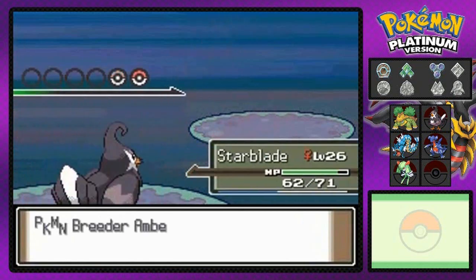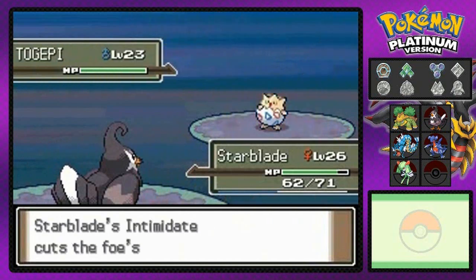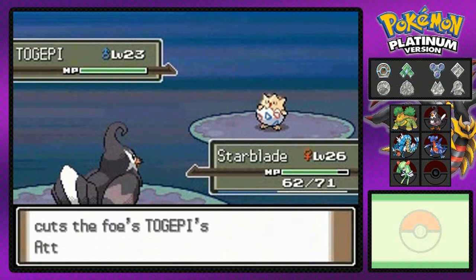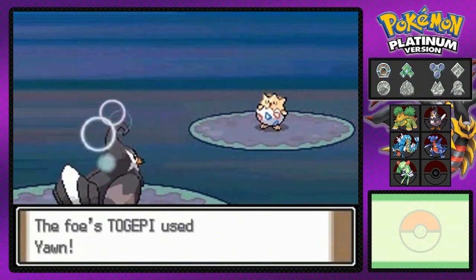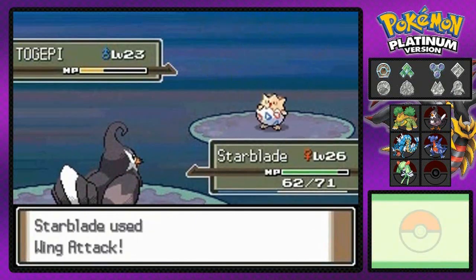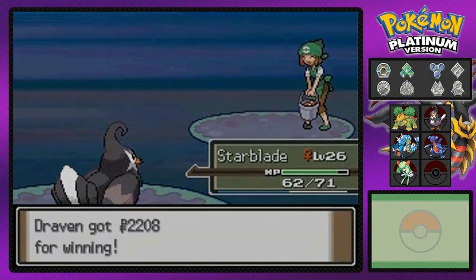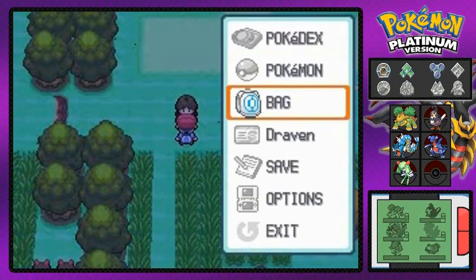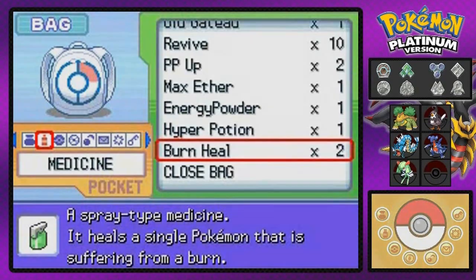Getting beaten by our own fire, so we're switching out to Starblade. Bring it! Togepi — all right, I got one of those back at my PC but I'm not gonna use it. Wing attack doesn't do much but it makes us yawn. Here we go — wing attack hopefully for the win — and that is it! Say goodbye to Togepi. And of course, heal that burn — you can't go wrong with the burn heal.